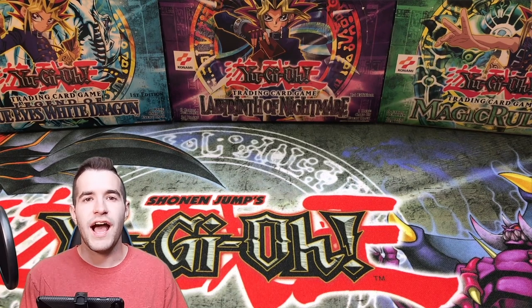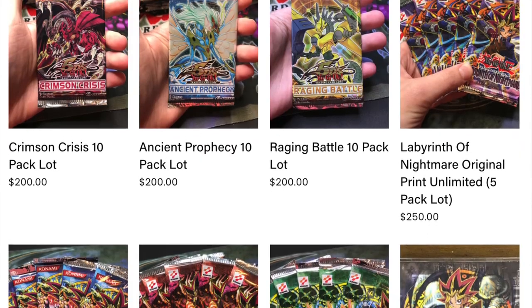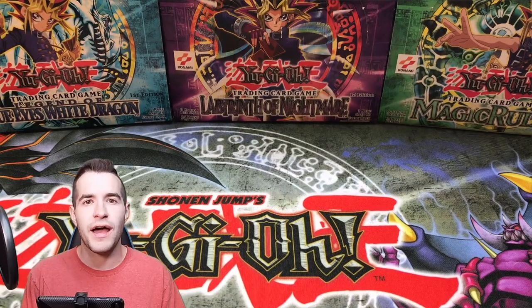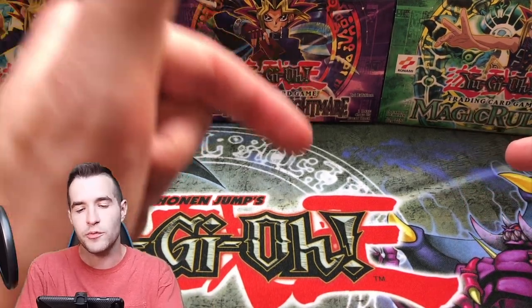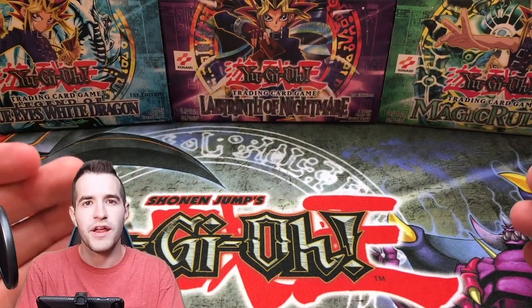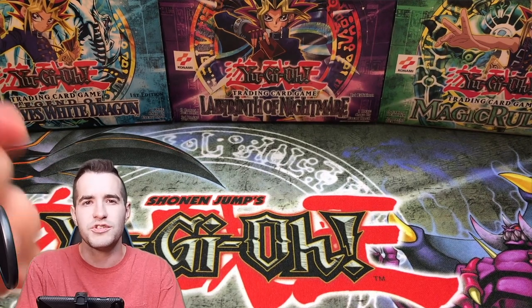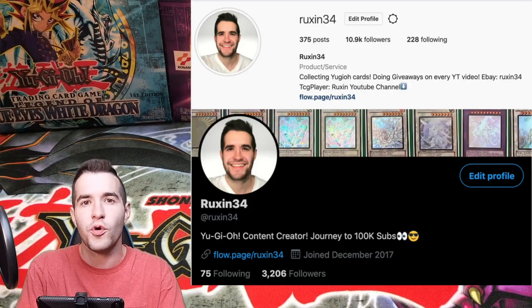Before we get started I wanted to announce that on my website ruxum34.com I have just put up hundreds of old school Yu-Gi-Oh original packs - like Magic Ruler, Pharaoh's Servant, Labyrinth of Nightmare, Legacy of Darkness - unlimited but original packs. You guys can go buy them to be opened on video. If you guys want a video where I open up your packs you can go over to my website, it'll be in the description. You can purchase them there and I will open them up for you on a video. If you want a shout out just DM me on Instagram or Twitter at ruxum34. Go check those out and let's get into the opening.